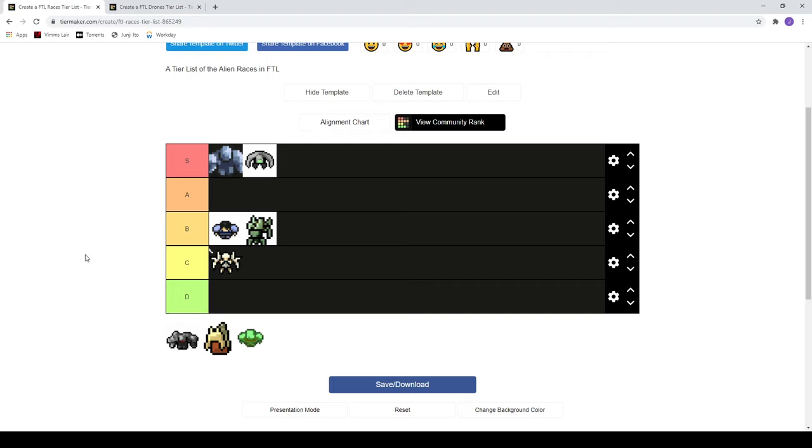Combat drone two is pretty good. Unlike the beam drone two it takes four power, which is a bit much. All drones are way better when shields are down — they don't do well taking down shields themselves. I'd rather have a three-power drone than a four-power drone, so I think beam drone two ends up doing more good for you. Combat drone two is still really good, so I'm putting it in B-tier, but the power cost is just a bit too much.